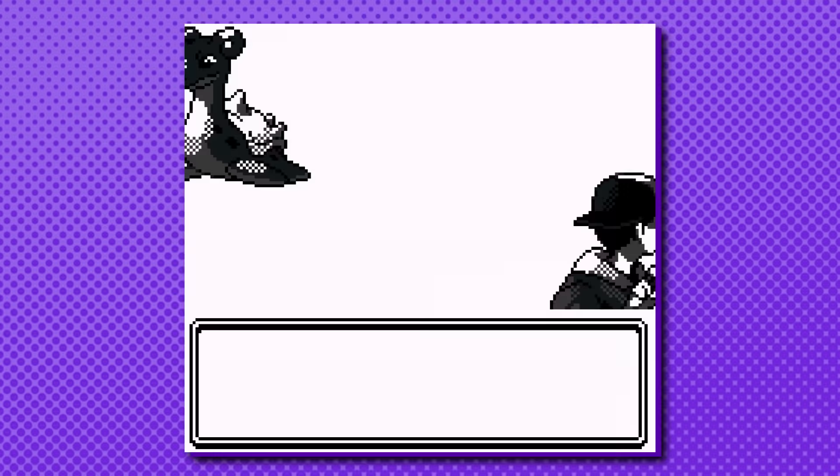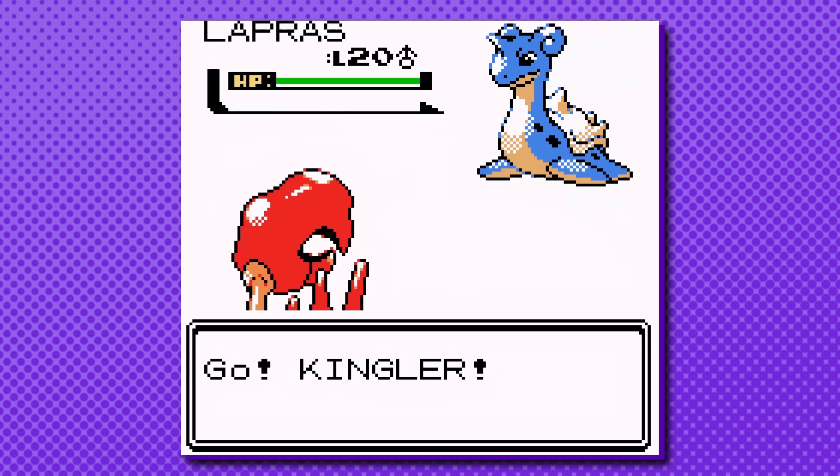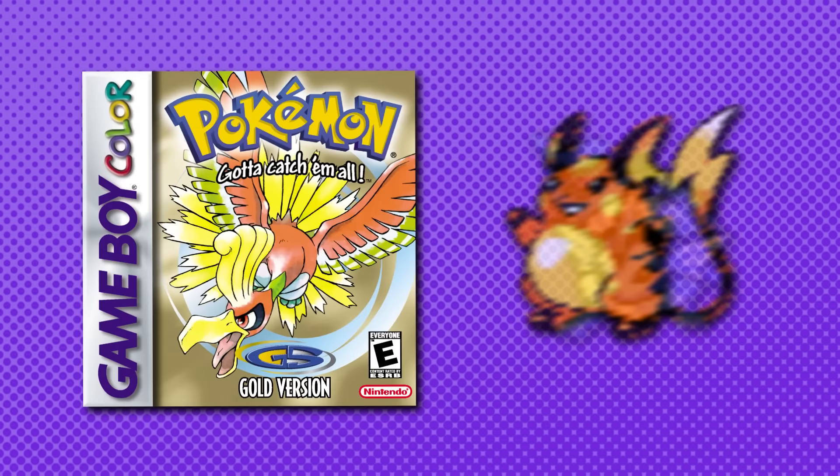There is another group of Pokemon who, while you may have never questioned their accessibility, are actually a lot easier to get than you may have thought. In Gold and Silver, players were unable to access Ninetales, Arcanine, Flareon, Poliwrath, Cloyster, Starmie, Vaporeon, Raichu, Jolteon, Vileplume, Victreebel, or Exeggutor until Kanto.